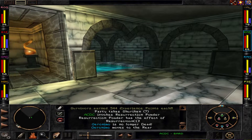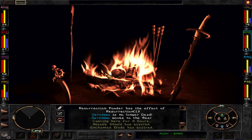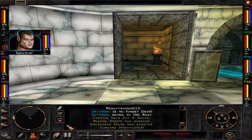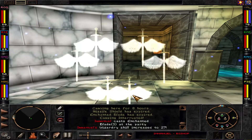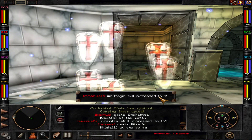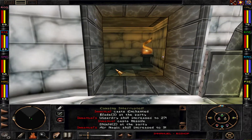Welcome back to Wizardry 8. We're going to go out there and find a really cool place where the dead lie — it's a graveyard. An ice-cold graveyard. There's a hidden dungeon in the graveyard, and there's a lot of treasure in that hidden dungeon. But first we need to get rid of a couple of things.